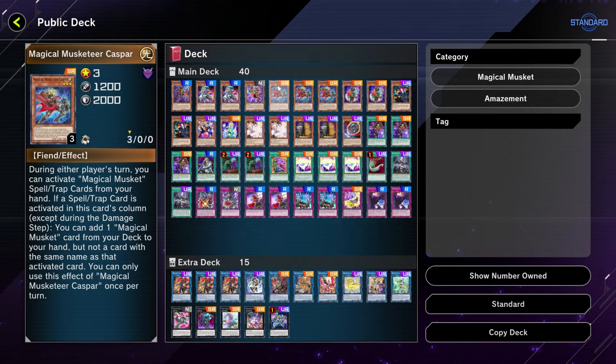Next we have three Magical Musketeer Caspar — definitely one of the most important monsters in the deck. If a spell or trap card activates in this card's column, you can add one magical musketeer card from your deck to your hand, but not a card with the same name as the activated card. Even if your opponent activates a spell or trap in Caspar's column, you get to search anything magical musketeer from your deck — that is very, very good.